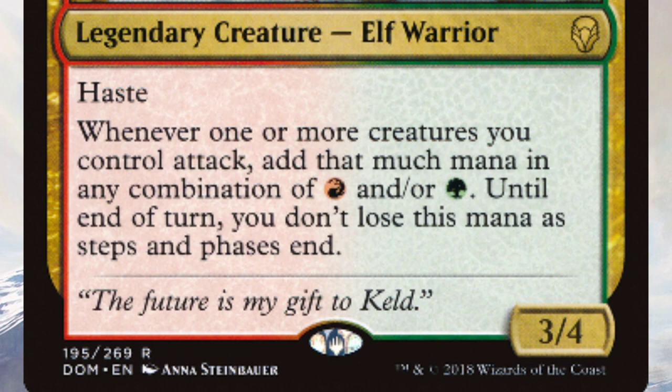This is a commander that popped up on stream the other day that caught my attention. She has two mana — a red and a green — for a 3/4 with haste. Whenever one or more creatures you control attack — and it doesn't even have to be her — you add that much mana in any combination of red or green. Until end of turn, you don't lose this mana as steps end and phases end, so at the end of turn you will lose this mana, but all the time in between that you get to spend a mad amount of mana.